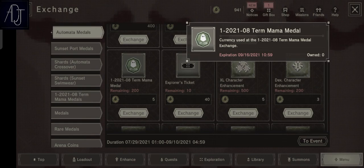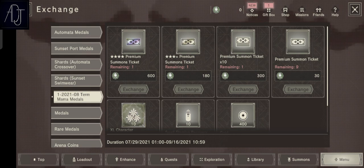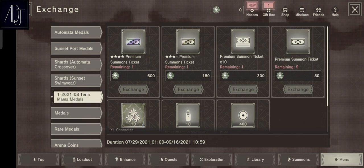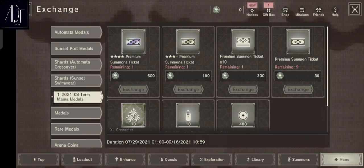Also, there are mama tokens. This currency is used at the mama medal exchange, which you can find in the tip tab. By exchanging 300 mama medals you can get one multi ticket, and another 300 for 10 single premium summon tickets. So in total you need 600 mama medals to get both of those.